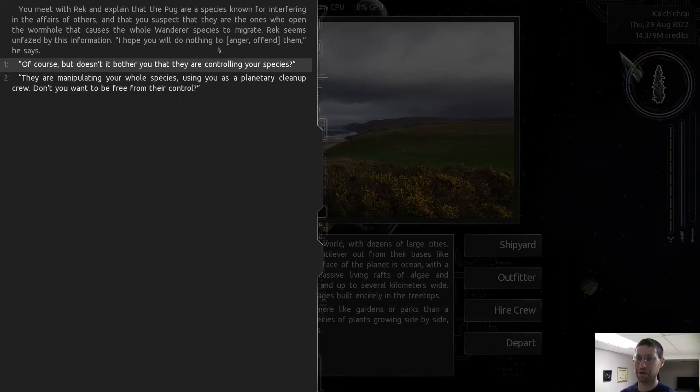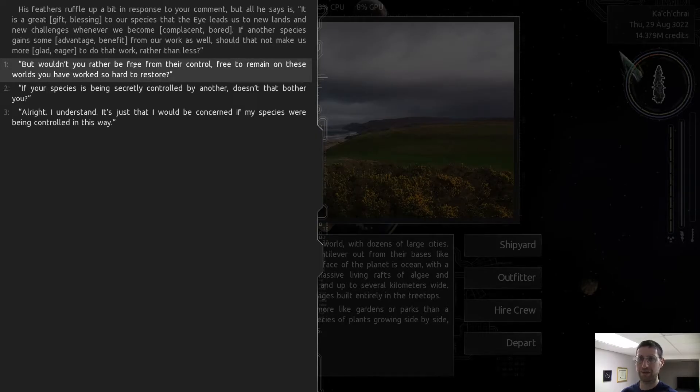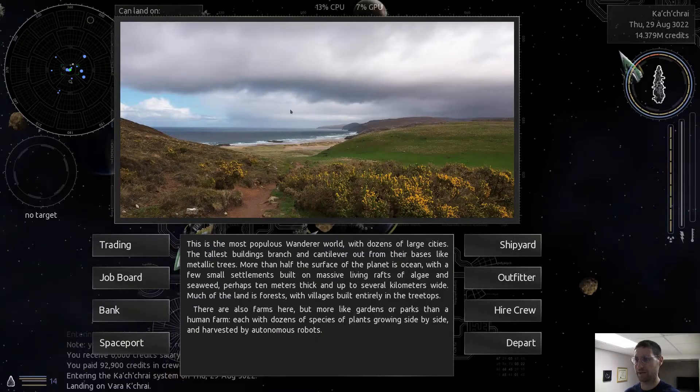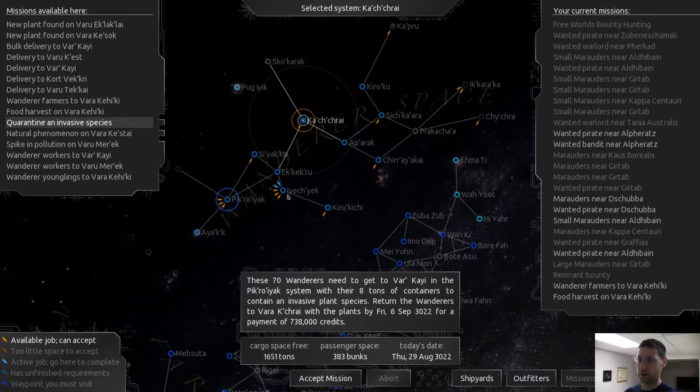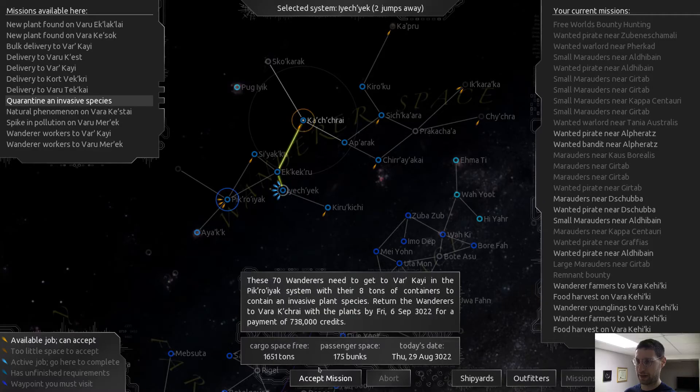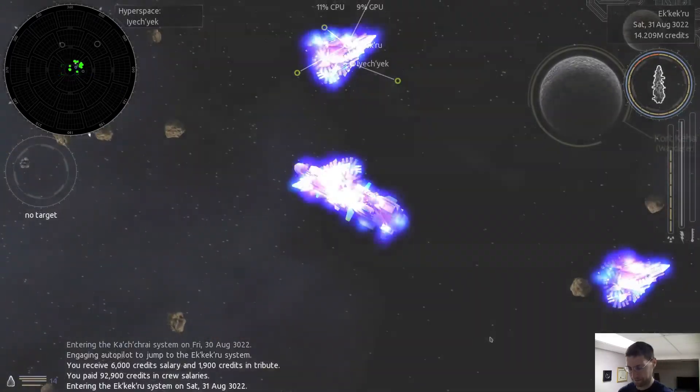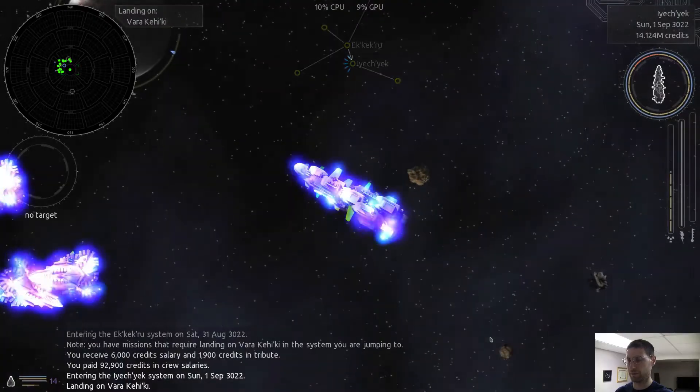Story dialogue: 'I hope you do nothing to anger and offend them.' Of course - doesn't it bother you that you're controlling their species? 'It is a great gift.' But wouldn't you rather be free from the control? 'Are we being controlled or is it a partnership?' We know how the eye works - it's a random phenomenon but it's a gift to us. You must do nothing to drive them away or we'd be trapped, stagnate and decline. Oh look, we got more missions - accept, accept, accept.